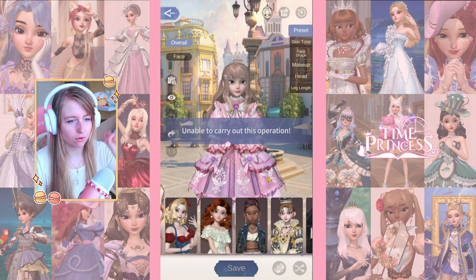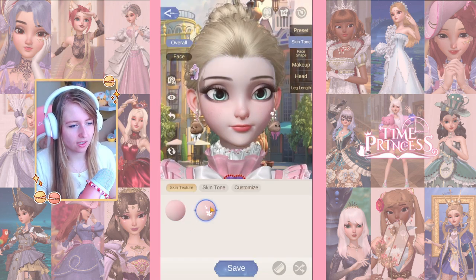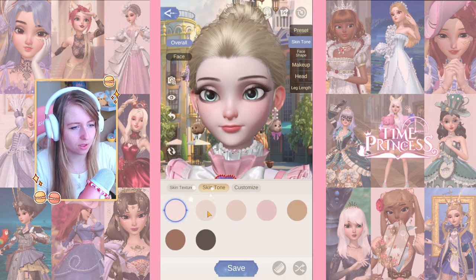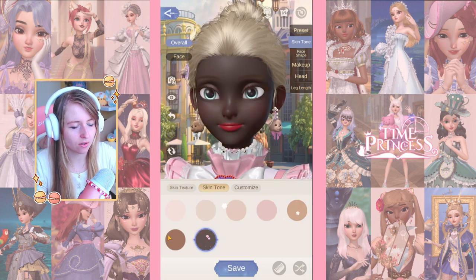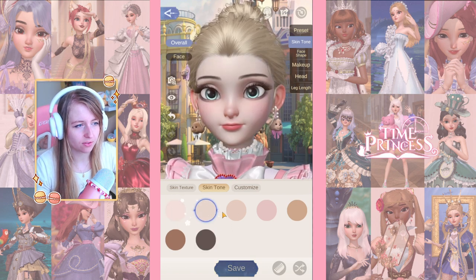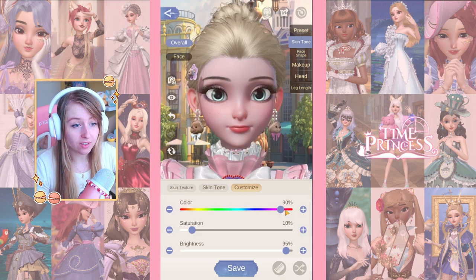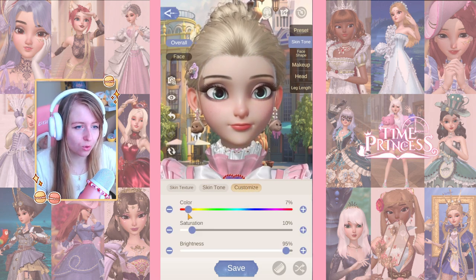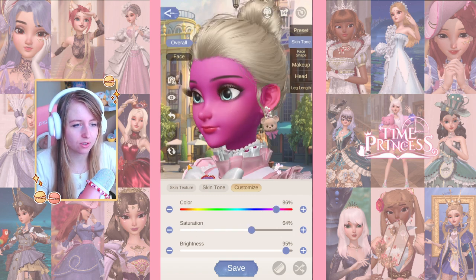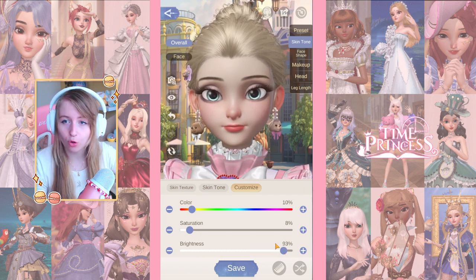Let's start with the original face — I'll take off the hair for now. Zooming in, I have two skin textures: one is very ashy, so I'm going to go with the pink one. We have a lot of different colors and I like that we have dark skin tones — it could have a little more variety but there are different undertones. I'm going to go with this one. You can also change the hue, saturation, and brightness, so you can make her bright orange if you wanted. There's so much creativity here.